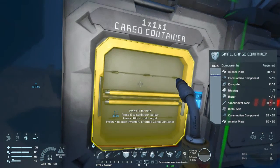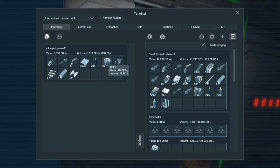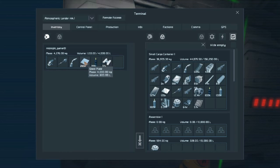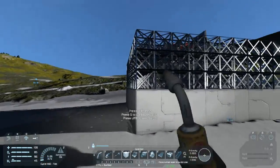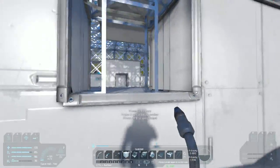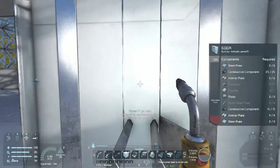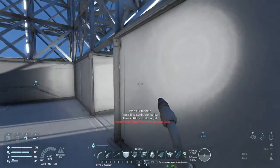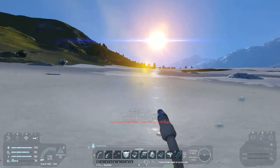Interior plates. Where? Interior plates. Put that off. Where are they? This side? Yeah, they're this side. Interior plates, and I need small steel tubes.